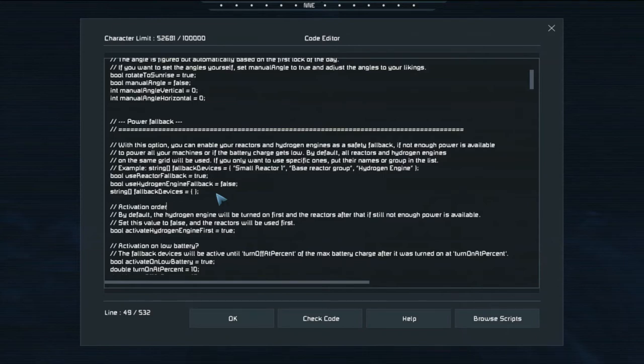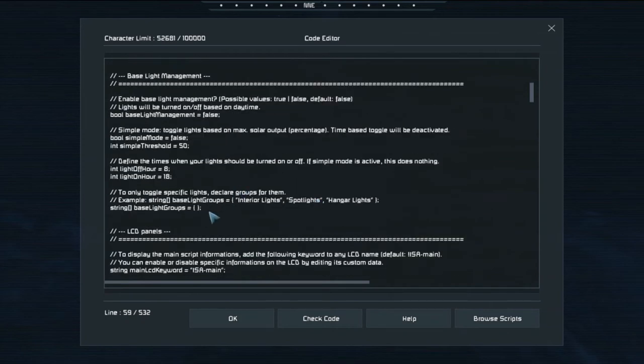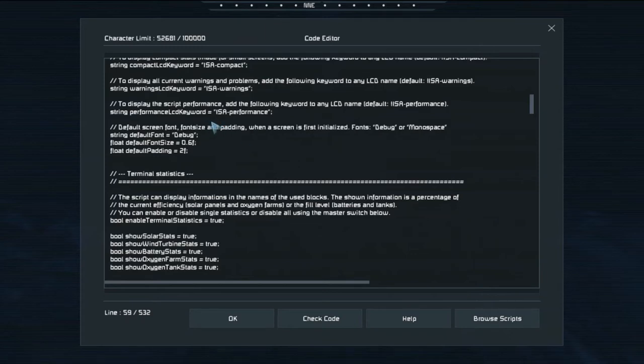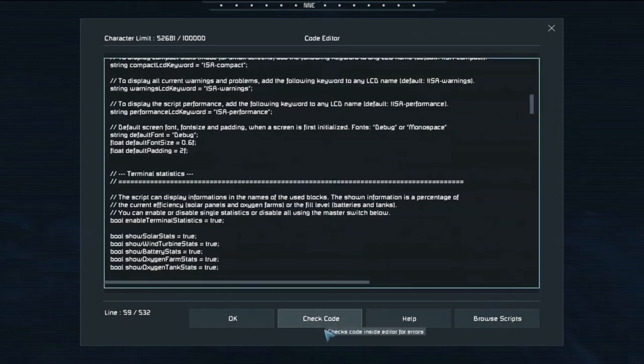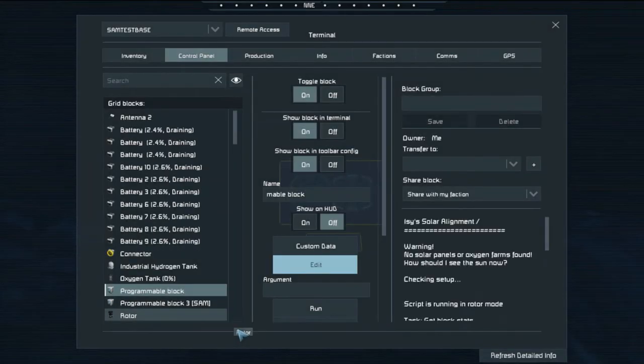I'll set 'use reactor fallback' to true because I do want to use the reactor. The activation order starts with hydrogen - I don't have a hydrogen engine - and 'activate on low battery' is true. It turns on at 10% and off at 15%, so the reactor kicks in to help. You'll also want to read through the rest of the settings for LCD panels and more. You can ask questions on Izzy's Discord or mine.